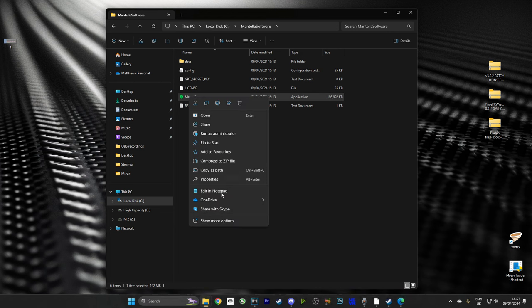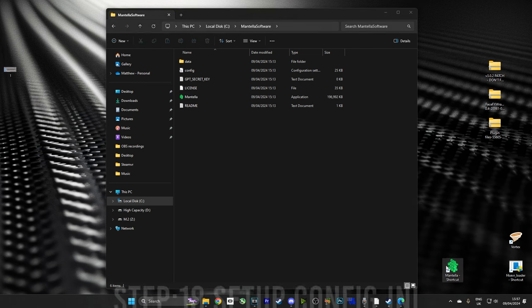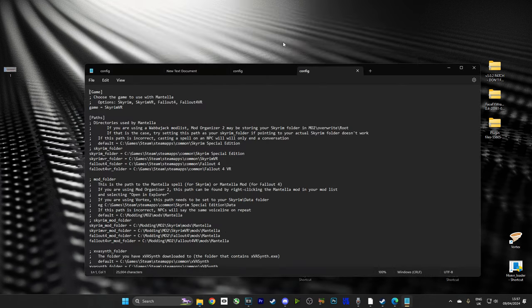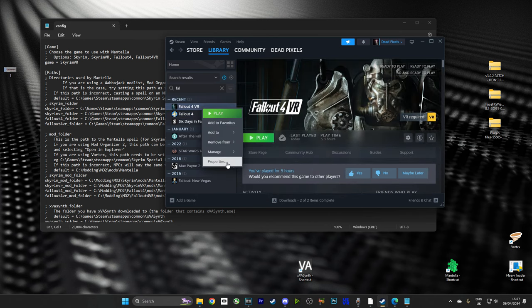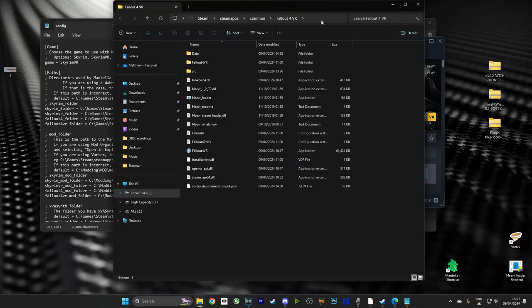Now, we are almost there, guys. We are going to go over to our Mantella software and create a shortcut — I'm going to slap that shortcut on the desktop. And now in here, you're going to see the config file. This is a very important file, so let's edit it now. What we want to do is get the path for our Fallout 4 game. The best way to do that is to go down to Steam, right-click the game, go to Properties, Install Files, Browse, and Control-C to copy the path.